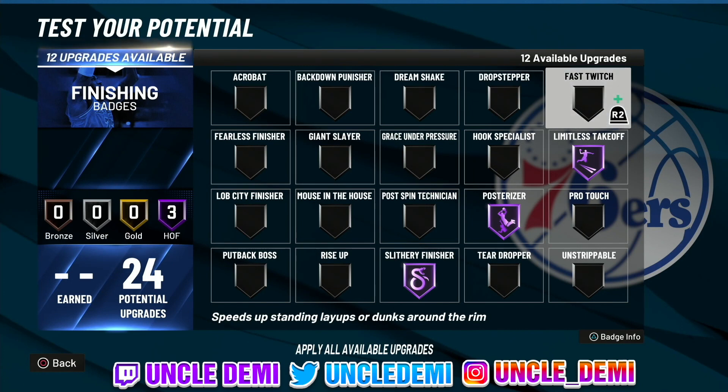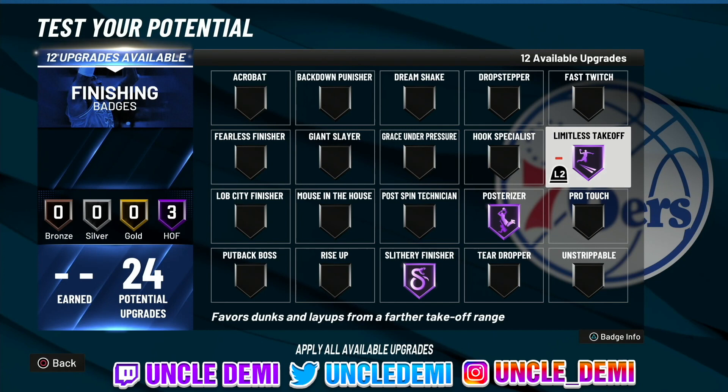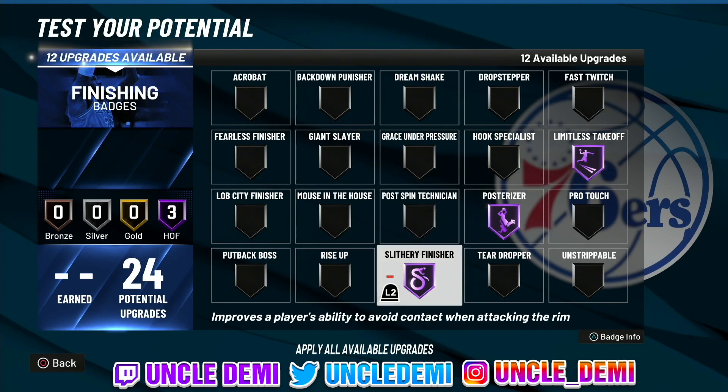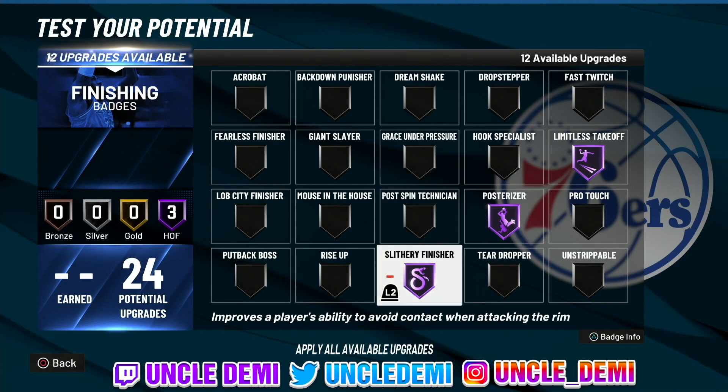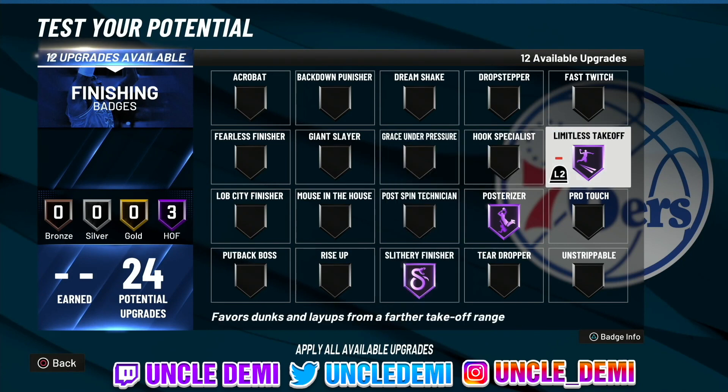With that being said, we know off-rip that most finishers are always gonna have these badges either on gold or Hall of Fame — these are pretty much the standard badges you need. Of course, everybody's gonna have Posterizer either on gold or Hall of Fame depending on the build. They're also gonna have Slithery, either gold or Hall of Fame, and of course Limitless Takeoffs, gold or Hall of Fame, depending on the build. These are the ones you wanna get off-rip.